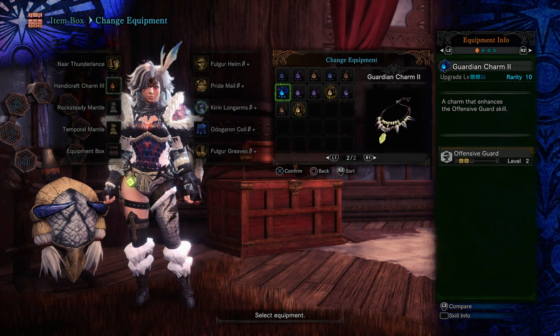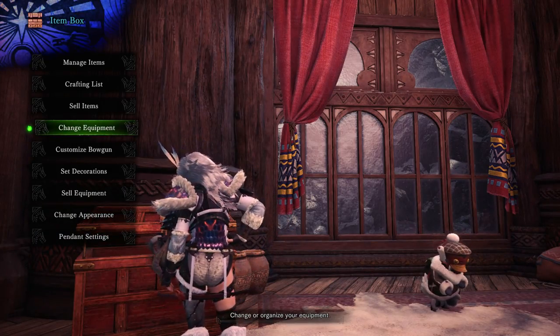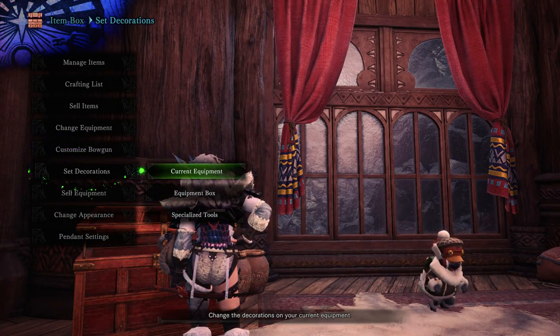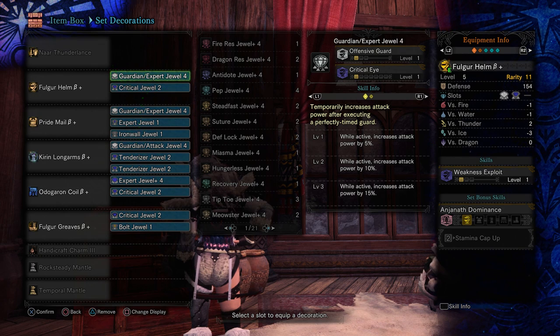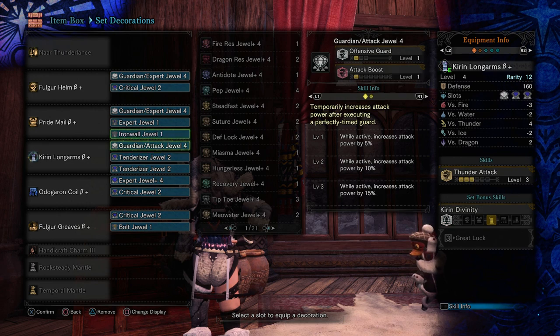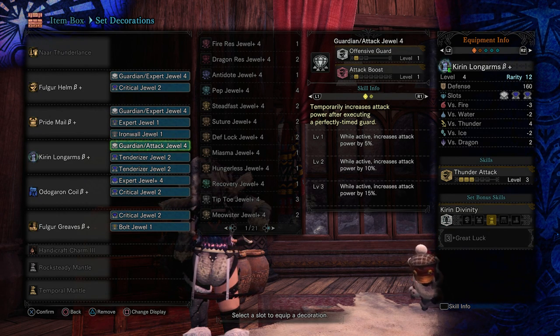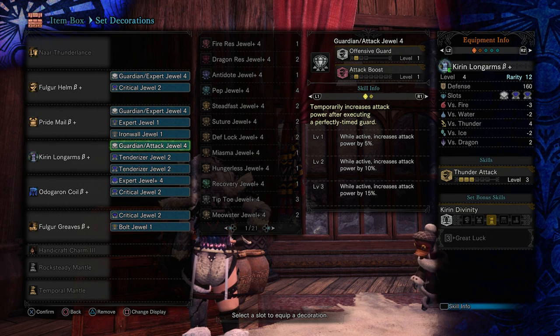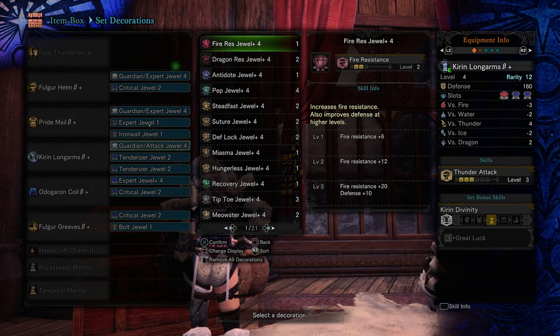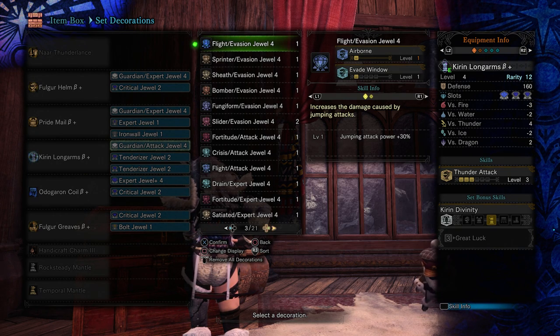I was fortunate enough to get a ton of level 4 decorations that have Offensive Guard on them. I really like these Guardian Expert jewels, and I also happen to have a Guardian Attack jewel.